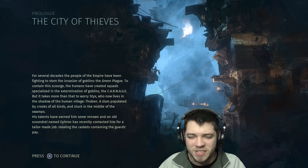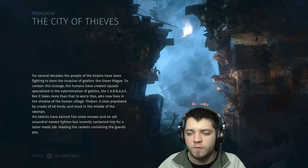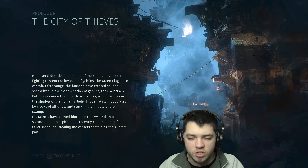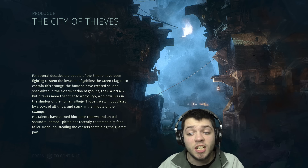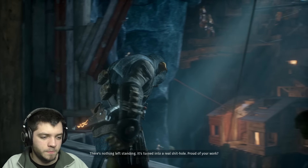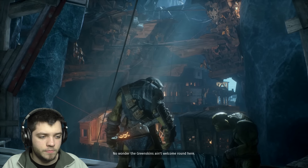Scourge — that's the word. The humans have created squads specialized in the extermination of goblins — the carnage. But it takes more than that to worry Styx, who now lives in the shadow of the human village Tobin, a slum populated by crooks of all kinds, stuck in the middle of the swamps. His talents have earned him renown, and an old scoundrel named Ephron has contacted him for a tailor-made job: stealing the caskets containing the guard's pay. No wonder the Greenskins ain't welcome around here.